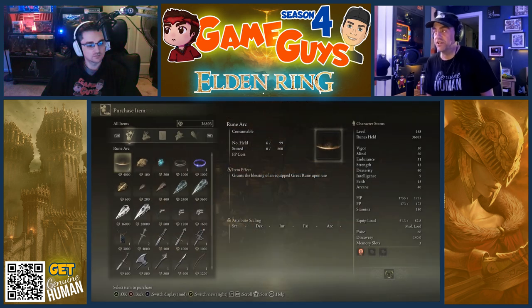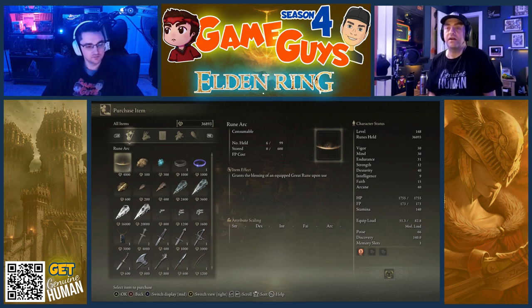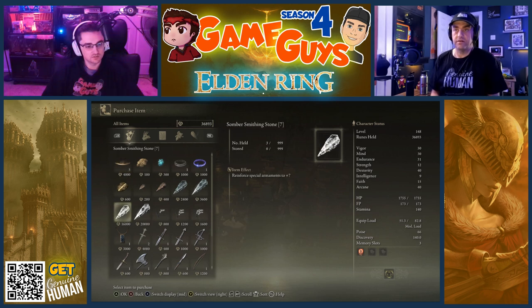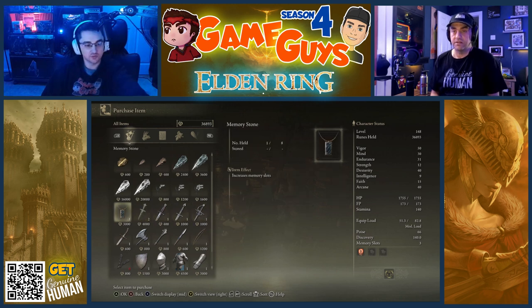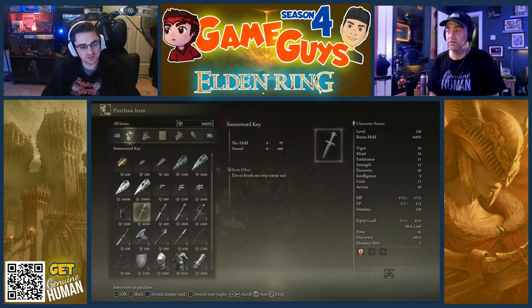Offer a bell bearing — do it again. I see what you mean — it unlocks more inventory to be purchased. Go to purchase. There's also bell bearing shop one. Perfect. Go all the way down to the stone sword key, next to that little amulet-looking thing towards the bottom. Down and then right — that's right there. Stone sword key — that's what I want. Purchase both of those please.